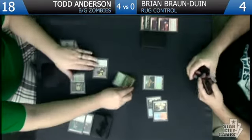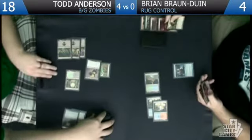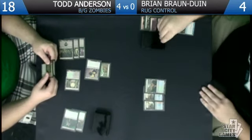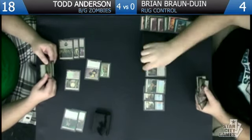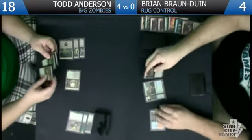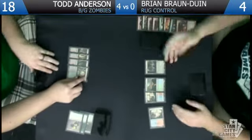I'll Thought Scour myself. Big nasty — loves it when you call him big papa. Pillar him — no, get out! How did you draw so many Pillars? I drew two Pillars off the Desperate Ravings. What a jerk. Go.